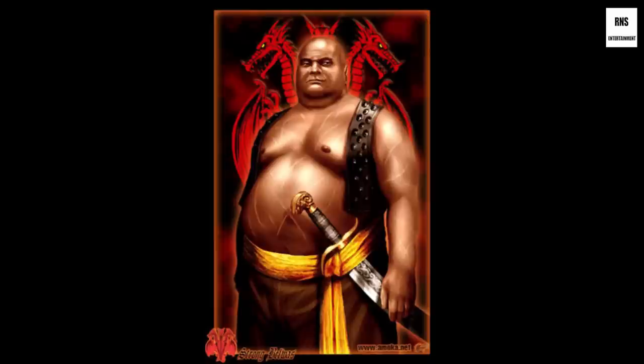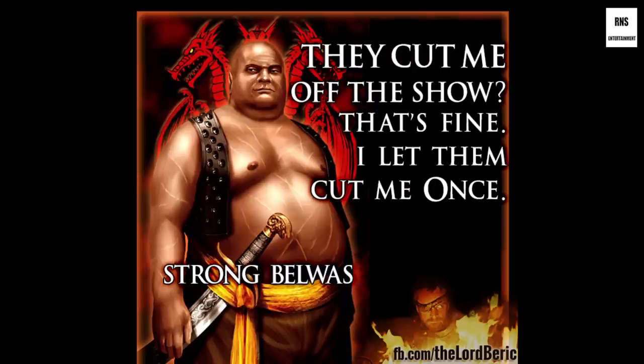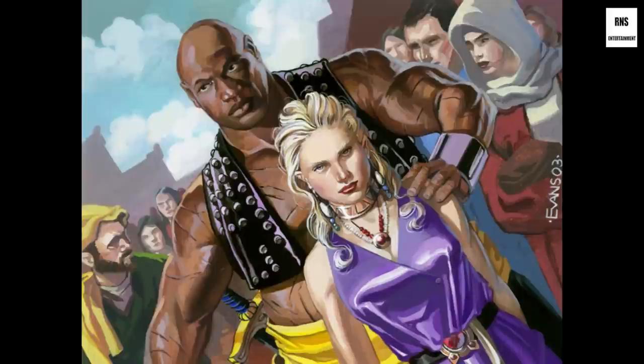In battle, he uses one of the Dothraki Arakh swords — the curved, scythe-type blades — as well as a small, plate-sized shield that he holds in his hand instead of strapping to his arm. His strategy is to always let his opponents cut him one time before going on a complete offensive and destroying them. He walks around with a yellow sash, a small tiny vest, and no shirt, showing off all of the scars he's gotten from his battles. He tells Daenerys that if she wants to know how many men he's killed, to count the number of scars on his body.